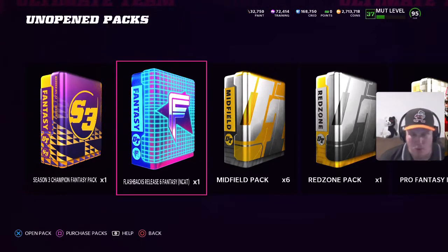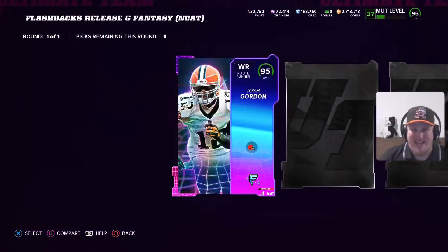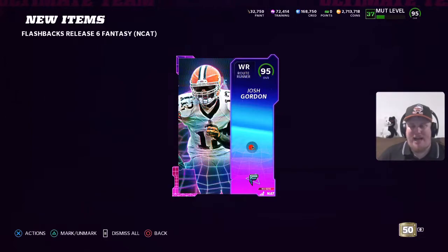We've got one more pack to open — the NCAT Fantasy Pack for Wild Card Wednesday weeks 21 through 24. I already locked in and chose flashbacks because I knew which card I wanted. Opening it up, we're bringing Josh Gordon — an upgraded wide receiver coming to the squad. This 95 item goes into his power-up, bumping him to 96 overall Josh Gordon. I'm hoping for a boosted 97 with potential to reach 98. Three big packs opened — it's time to go upgrade the team and see who'll be starting for the next Mutt Battles game.